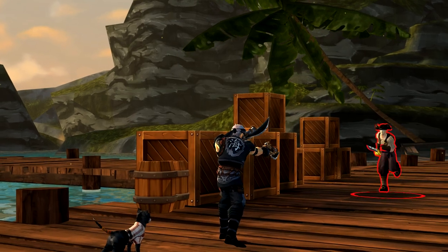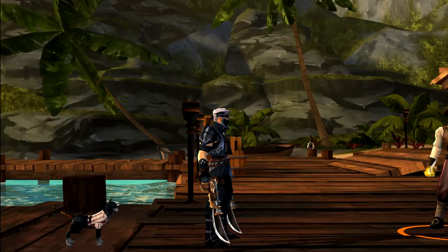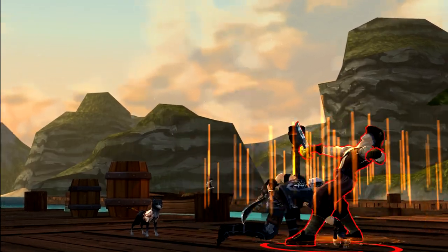Our last items for this collection are two weapons — both being the same weapon, but one is classed as a gun that needs to be used with a pirate class, and the other is classed as a sword which you can use on any class that requires a sword.